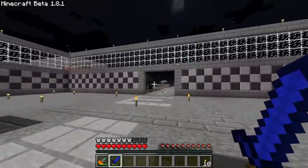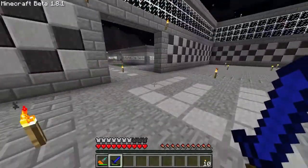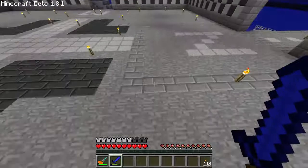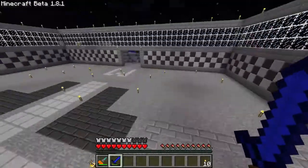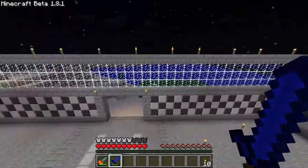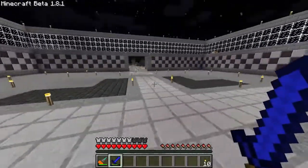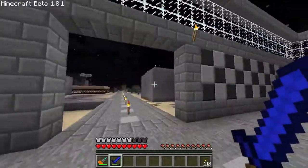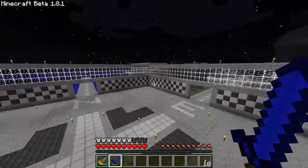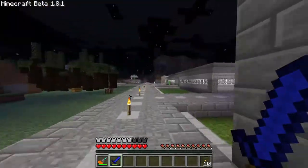Alright, so this is a spawn area. I've got quantum boots on, that's why I'm jumping like that. This spawn area leads to the four directions — nothing's north, nothing's really south, but our new home and factory, or cobble stuff. East is where all the action is.